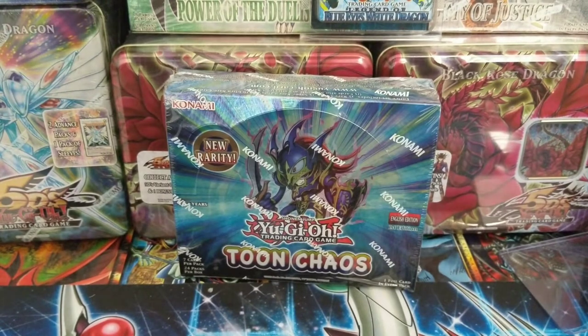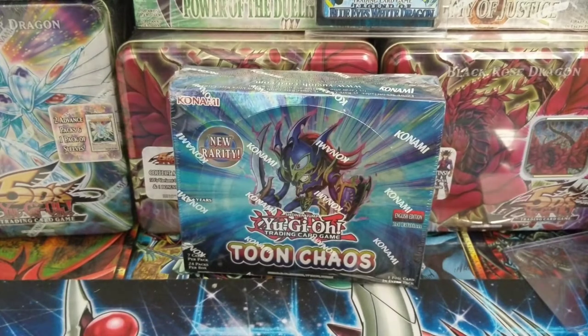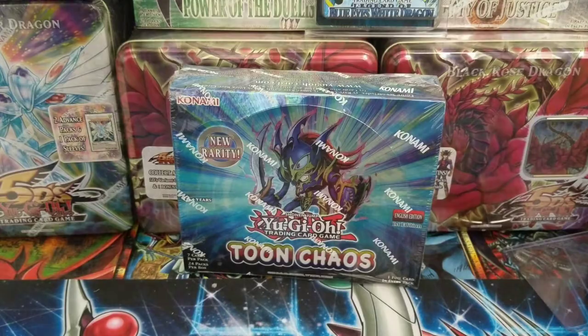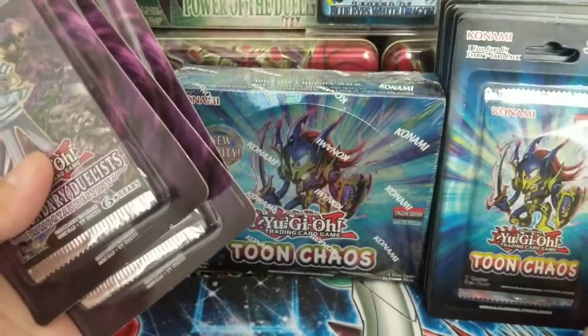I got the booster box yesterday. I was planning to make the video at night but I figured I'd wait till tomorrow, around lunchtime. This was a really, really good deal that I got when I bid on it, along with these blisters. I got Immortal Destiny for pretty cheap, and Toon Chaos — yeah, it wasn't cheap, but I didn't even pay full price for it.